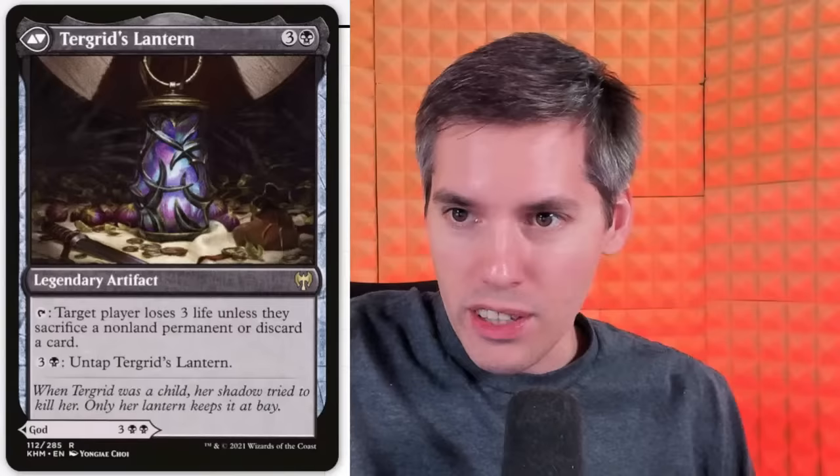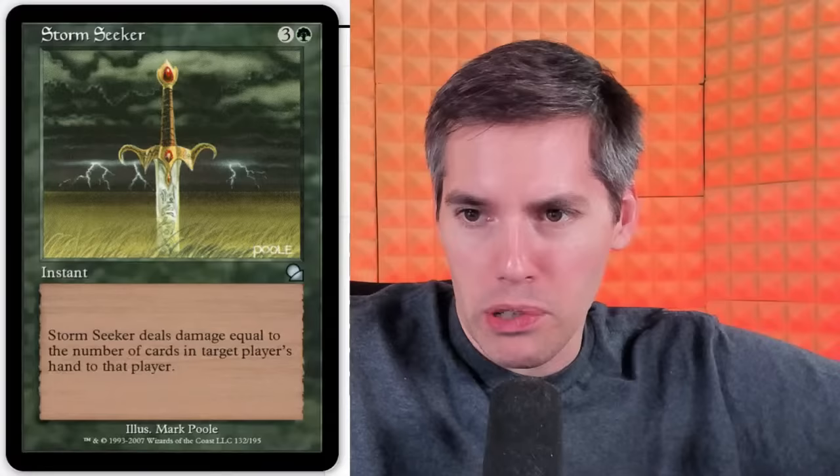We donate to Toad with Stormseeker — a green, 3-generic instant. Stormseeker deals damage equal to the number of cards in target player's hand to that player. That's what I'm talking about! You want to draw a bunch of cards? And it's an instant. Anyone who has Reliquary Tower — this is like the anti-Reliquary Tower card, made in Legends. This is like juicy green burn. I'm going to make an exception because it punishes the players who play Reliquary Tower and have like 30 cards in hand.